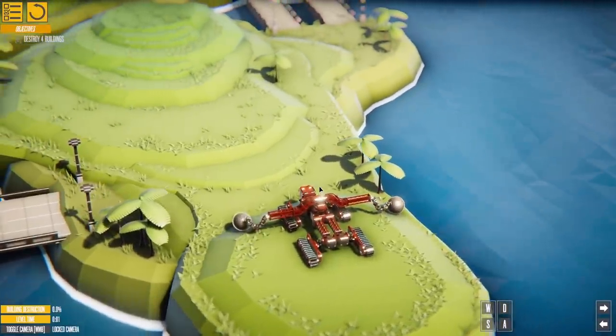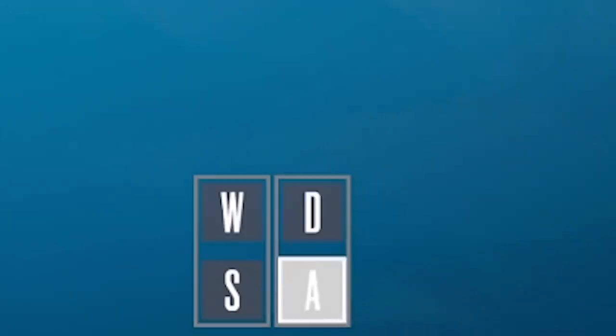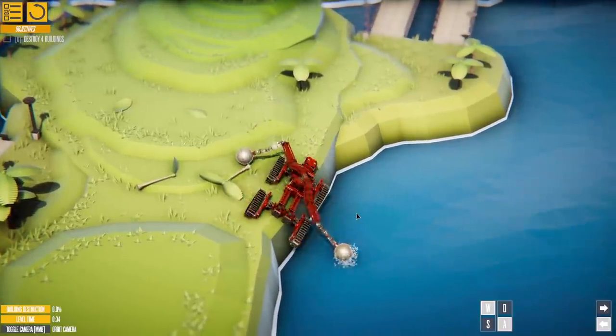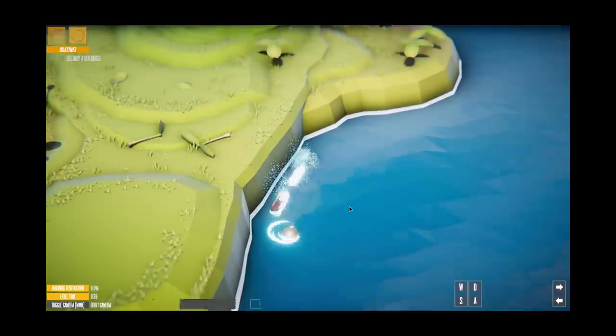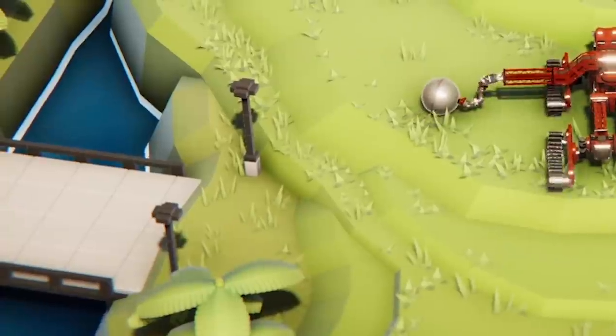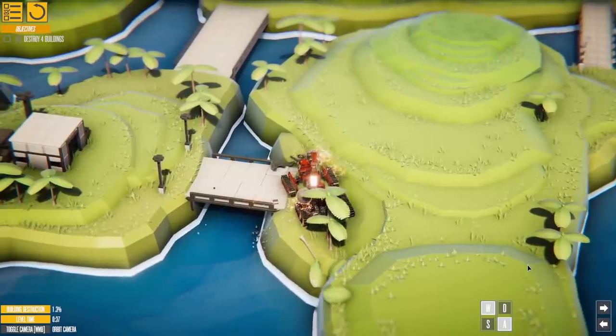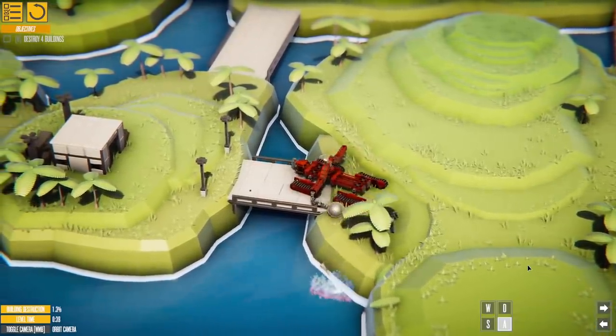Yeah, this looks pretty good. I've changed the color, so even better. Let's give this a bash — we've got that to spin. It really wants to turn me. That didn't go very well. This time we won't spin until we need to spin. I'm going to take the left bridge. We're stuck on the lamppost — boosh! Careful on the bridge. Damn wrecking balls.